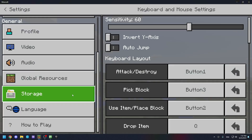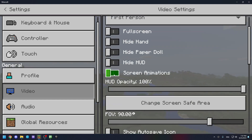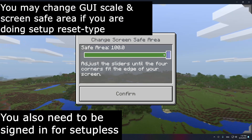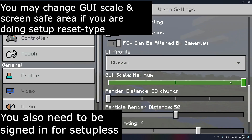Now you need to check some settings in Minecraft. The first setting is Screen Animations — it has to be off. The second is Change Screen Safe Area — it has to be set to the max. The third setting is GUI Scale — it has to be at the max as well.